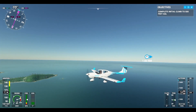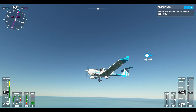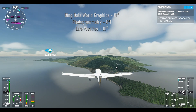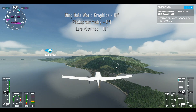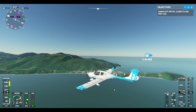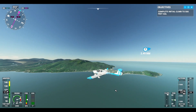Koh Phangan is a short hop from Samui. Let's go and see how well it matches up with reality. This is the game without the Bing — different, but still enjoyable. We come in at the southeast tip of Koh Phangan where Haad Rin is — the location of the famous, or infamous, Full Moon Party, depending on your point of view. Not at the moment obviously, because of COVID.